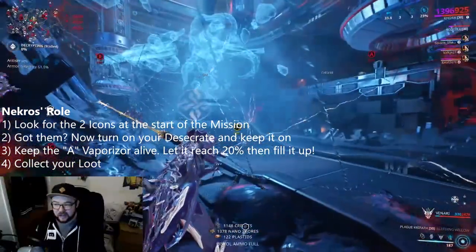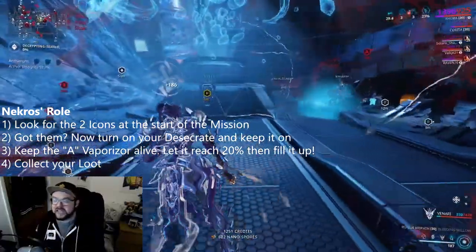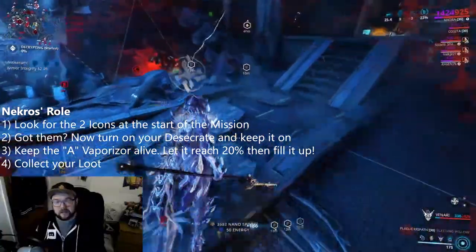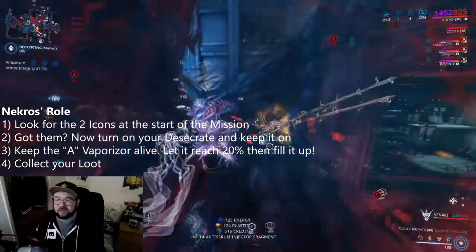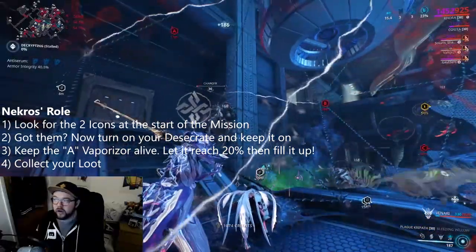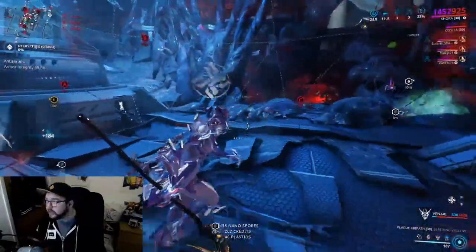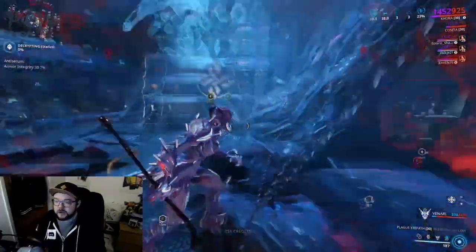For Nekros's role — if you're on the correct tile set and can see the icon, Nekros wants to turn Desecrate on. Press 3, keep Desecrate on. You'll want a Despoil build with lots of range and plenty of efficiency, then just survivability. As you can see, you don't really need an awful lot — even just a Vitality mod will be fine. All of the killing will be done by Khora, so just let Khora finish everything off.